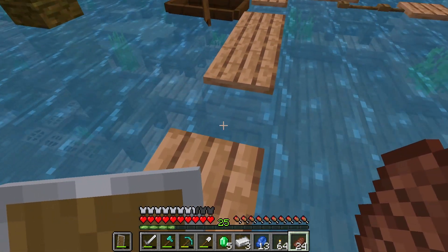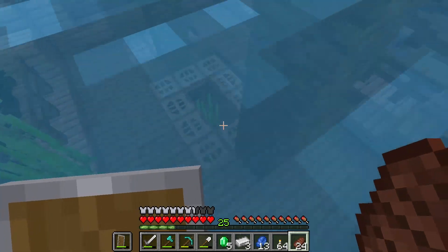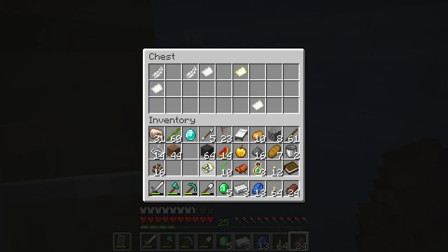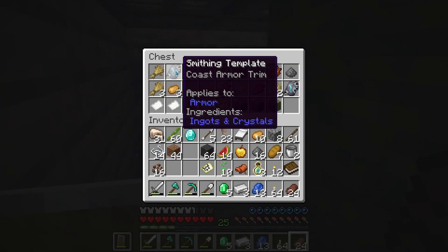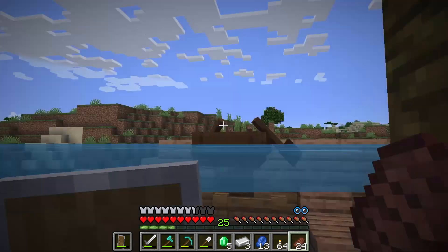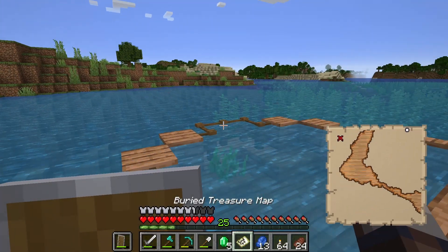One, I didn't actually know that ships could spawn with jungle wood, which is cool. Two, I forgot all about the armor trims, and this is the one with them. This is also a buried treasure map which we'll get to. There are armor trims in here, so that's awesome — I can't wait to use those. Alright, let's go see where this buried treasure map leads.